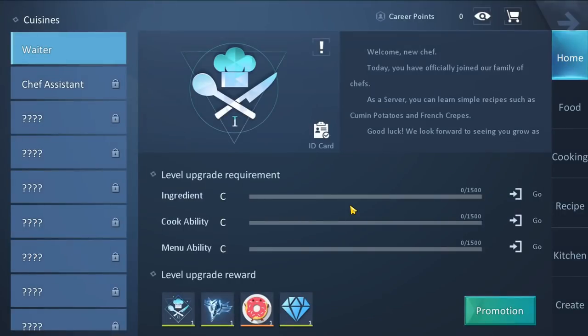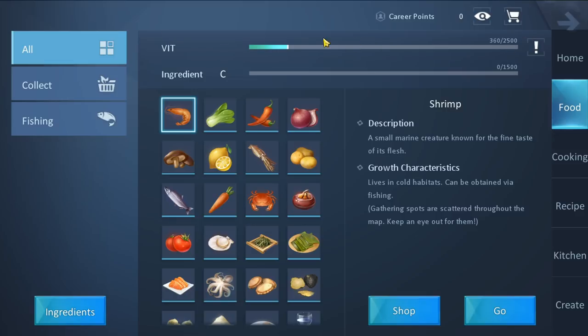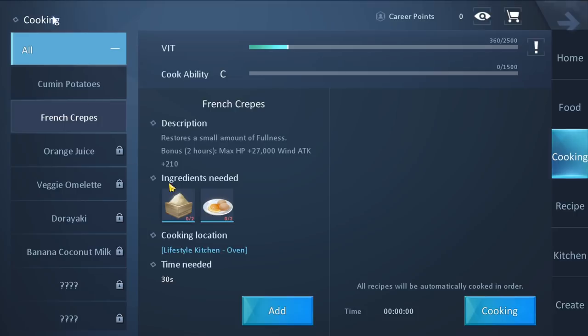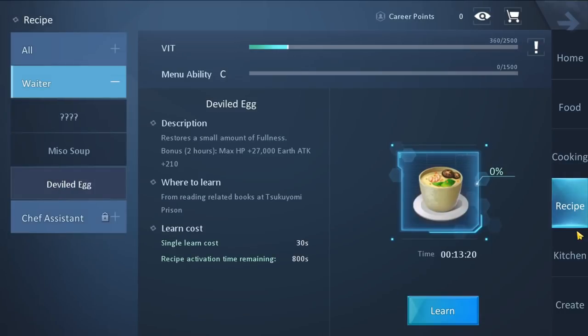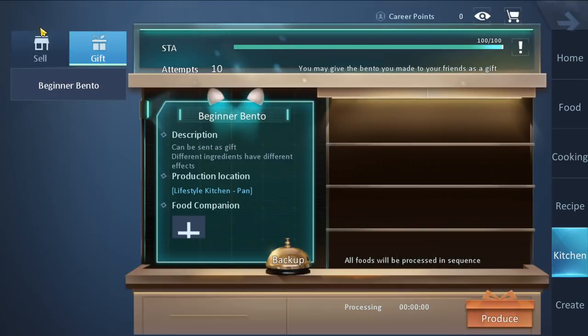Next up is Korea — there are three sections: cuisines, music, and I believe the third (not available yet) is taking photos. For cooking, start this as soon as possible because you get vitality each day that restores, and you want to use day one's vitality so it can resolve into day two's. Vitality is used to gather food and makes you more effective at cooking. The food is quite powerful. You can use stamina — separate from vitality — to make two items to sell per day and ten as gifts, so you can give away buffs to others.